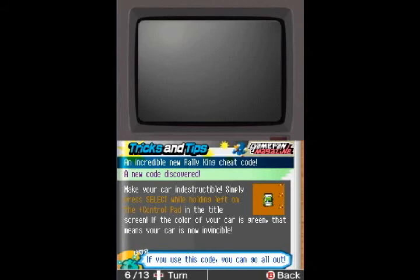There's a new code for Rally King: Indestructible Car. Press Select while holding Left on the control pad on the title screen. And we can use it, although I probably will just because this will speed things along.